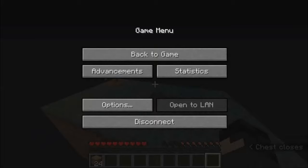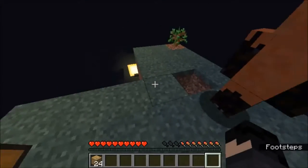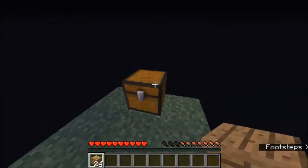Alright, so what is our first challenge that we need to do? Our first challenge? Oh, I was just reading what the thing said. Okay, no problem. We're supposed to build a cobblestone generator. Alrighty.